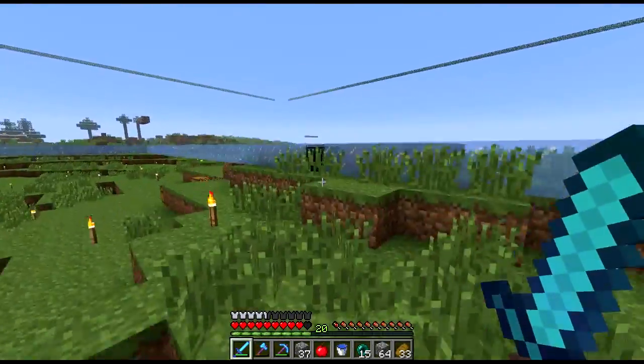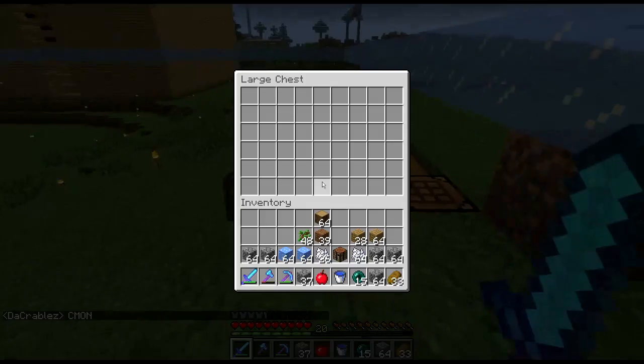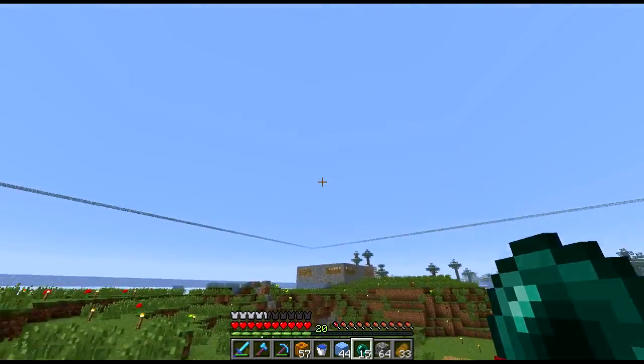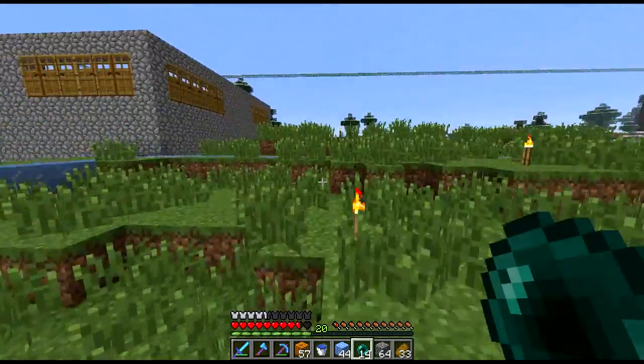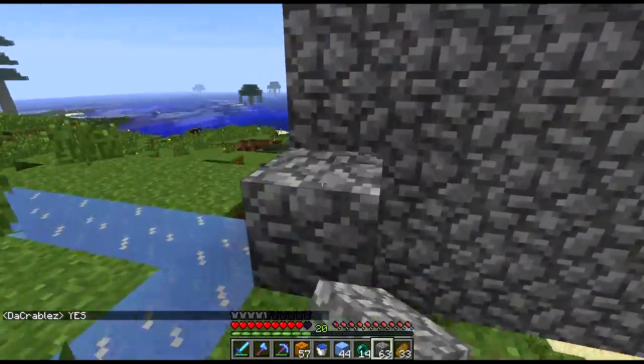Okay, so I think we have ice up here - yeah, there's some ice. Maybe some ore over here. Let's take these jack-o'-lanterns as well, might save us the trouble of making torches. So we can already see some of the tower forming here. These things are actually pretty easy to build, so it probably won't take me too long. They're not really a very complicated design.